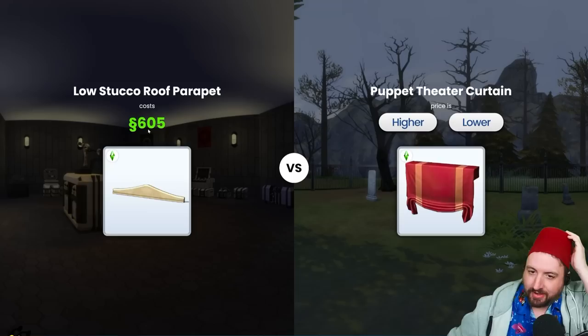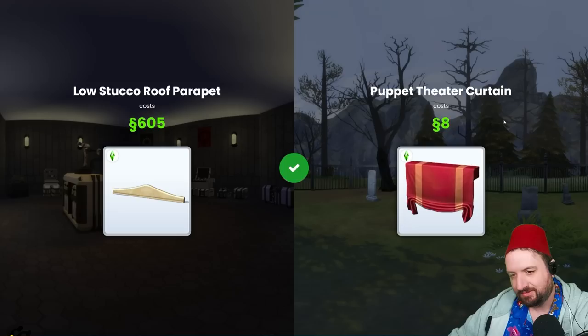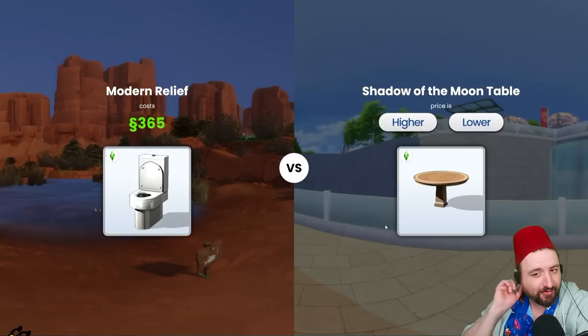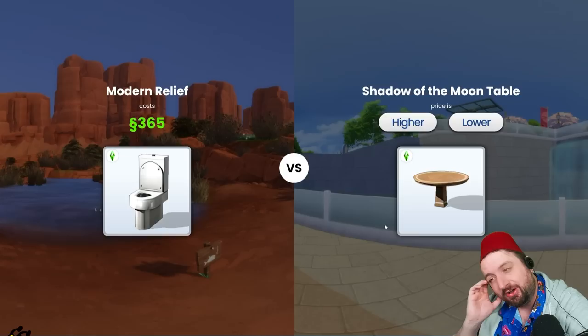Okay, this curtain here — I don't know, the price of the base game is so all over the place. That's gotta be lower — way lower, 90 simoleons. Okay, that's actually good. That toilet is definitely more than 90. Good. Now 365 — that's a rough price because this moon table, gosh, that could go either way. I'm gonna say lower — I feel like lower is the way to go here.